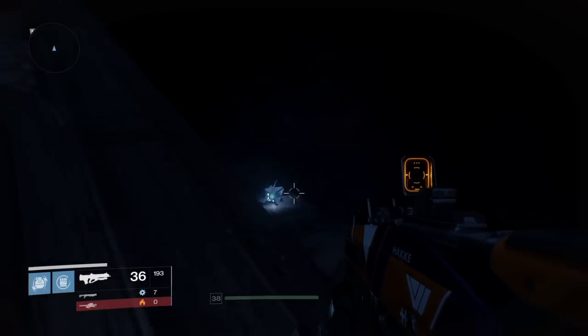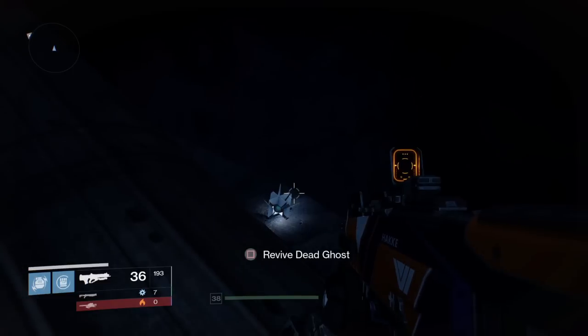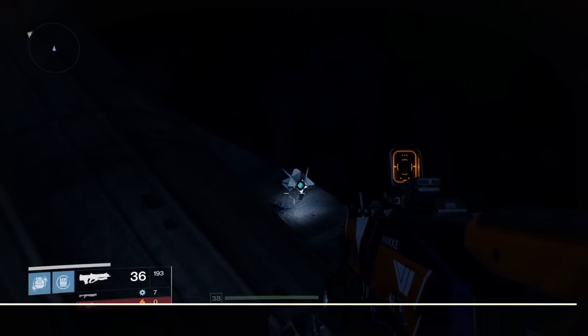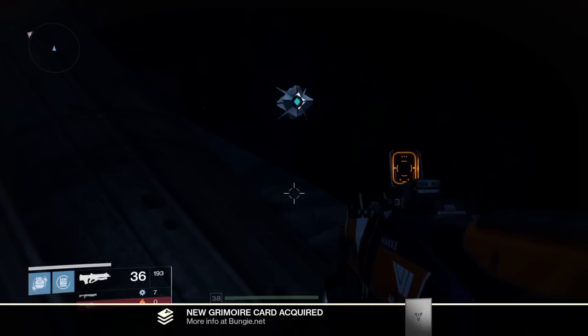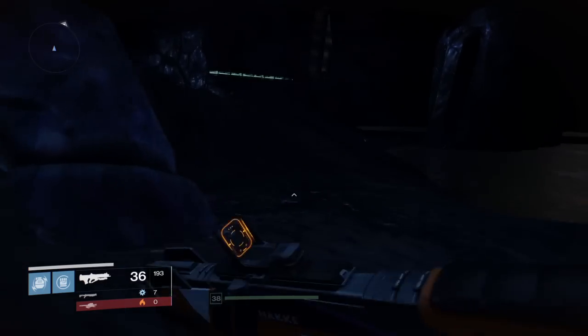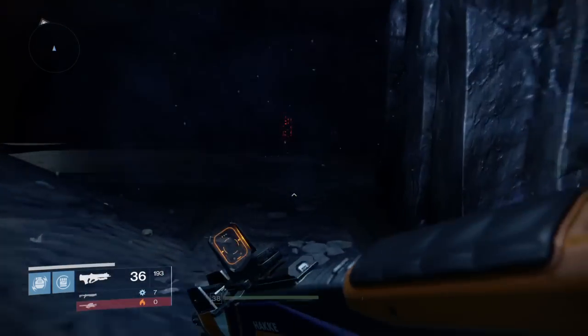So you walk over and grab it. This is the first ghost here in Last Rites. New Grimoire card — Thorn 4! And let's work our way back.